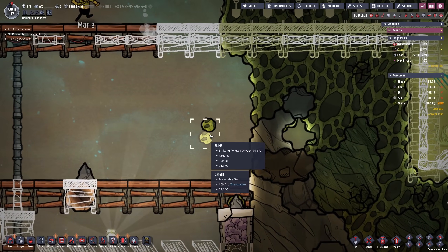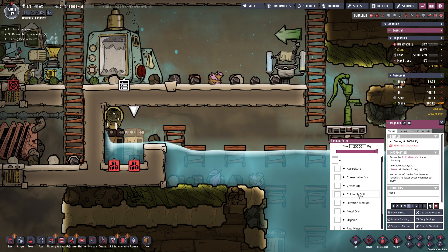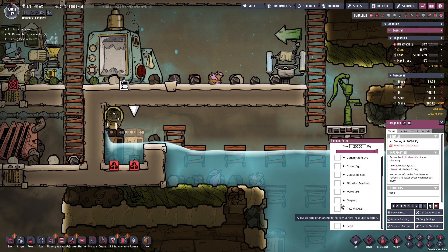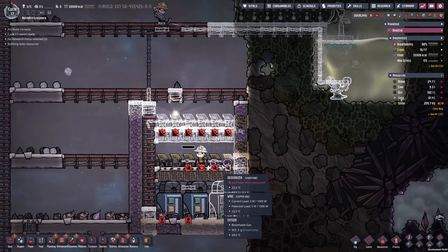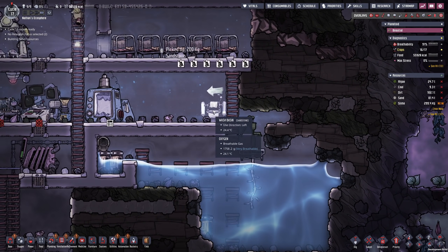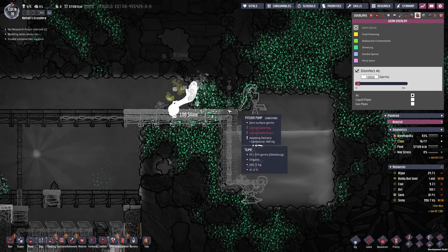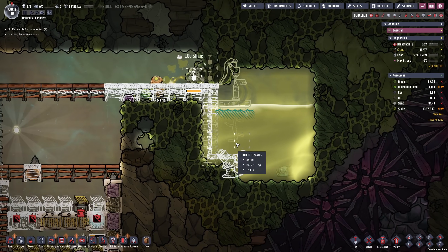There it is — the first slime in our base right there. We need to take care of that. We want to filter it into these crates and I want to make this priority 8. It doesn't matter if you get a tiny amount of slime lung in the joint — you just don't want it to accumulate too much. Hopefully somebody is going to be taking care of that. They're also going to be full of slime germs and will be washing their hands afterwards. If we check out the germ overlay, we should see that already in action — there are a whole bunch of slime lung germs in the air.